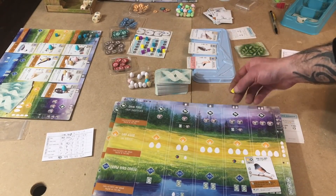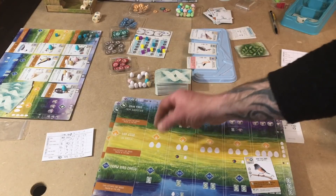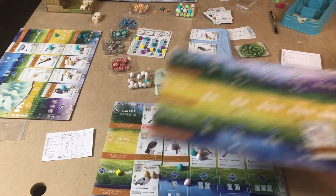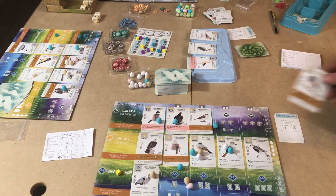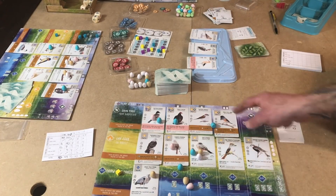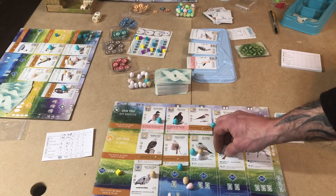Depending on how far along you're going to place your bird, you might have an egg cost — you'll have to take an egg off one of your birds. So if I had this going on and I wanted to put a bird into play here, I would have to pay two eggs plus the cost and the habitat.